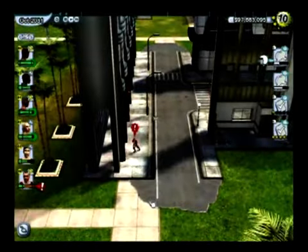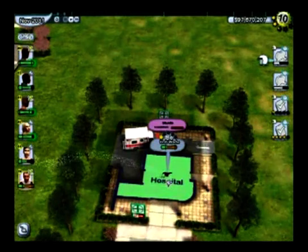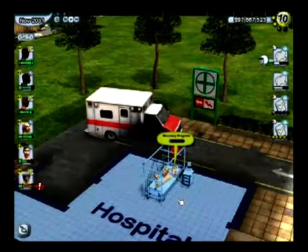So what we can do is bring him over to one of our new facilities. We now have a hospital facility, which functions similar to the rehab and cosmetic surgery from the original The Movies game.